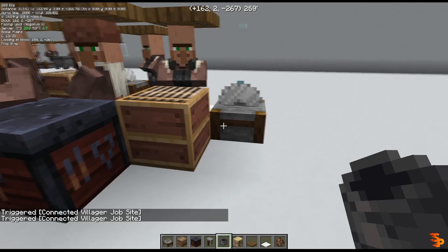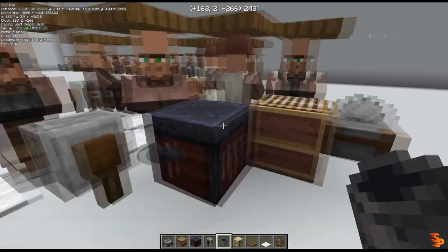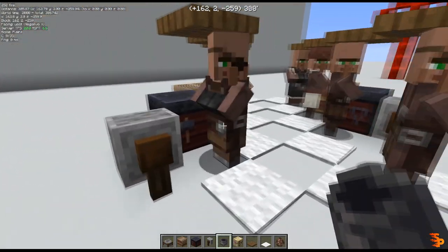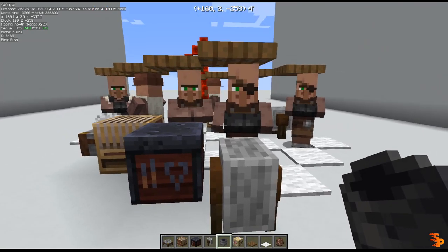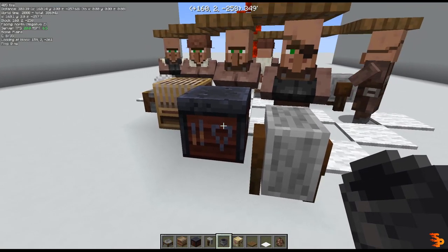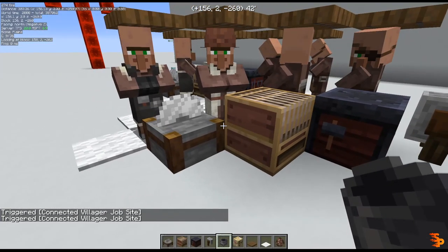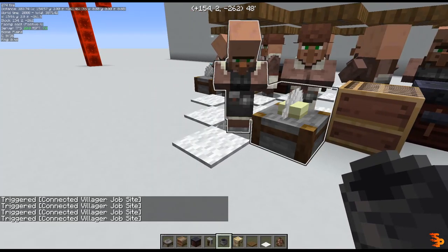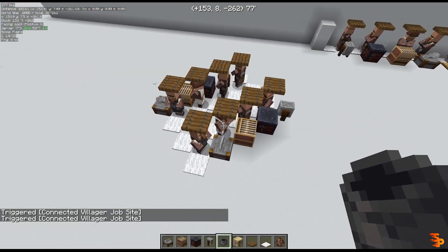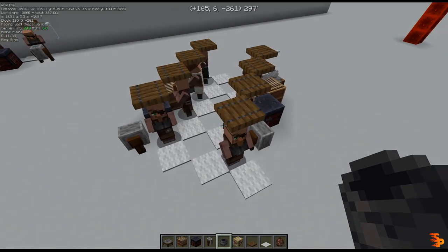The datapack will always pick the north side workstation first, then south, east, and west. Since north is first, there will not be a conflict when you run the trigger. The same goes for the other side — west is the last position the datapack will look for a workstation, so it will always pick the south one first. As you can see, there is no conflict, and the datapack is correctly picking the workstation based on this layout. You can make much more complex layouts if you keep this priority order in mind.